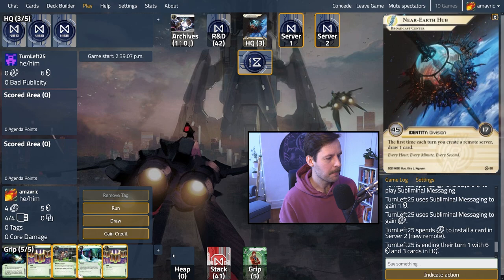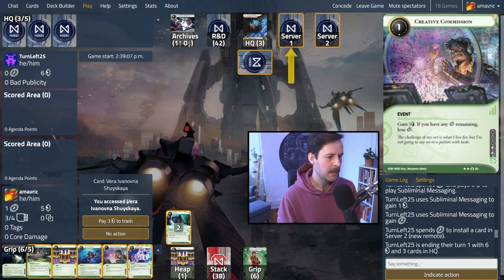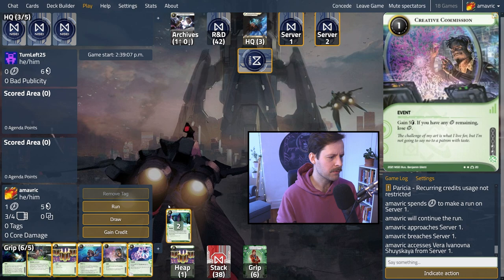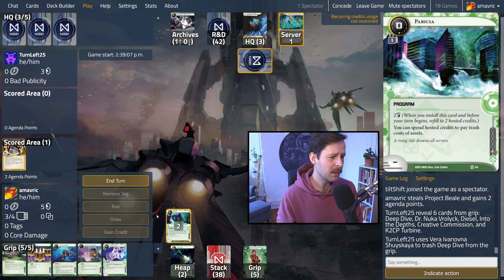We do put off good central pressure with Padma — R&D gets us charges. They're going to be drawing a lot, and Daily Business Show is a massively powerful card allowing them to control their draw, but HQ pressure can be pretty real. They did ice it up. We can start with Diesel, then Sure Gamble or Dirty Laundry with the Parisha. Creative Commission last click is actually not bad. It's a Vera — when an agenda is scored or stolen, they see your whole grip and trash a revealed card. We lost the Deep Dive, which is honestly the card we probably would have discarded anyway.